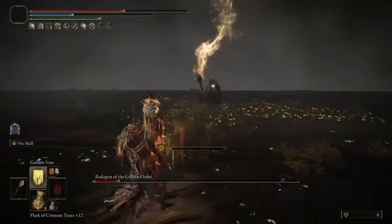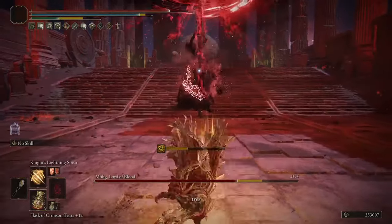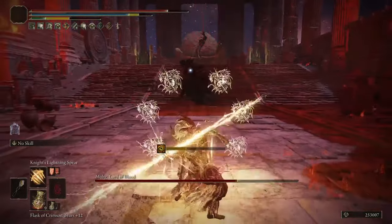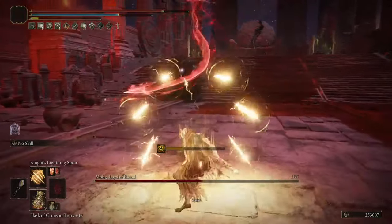We also keep the regular Lightning Spear. It does a lot less damage than Knight's Lightning Spear, but it costs less FP and has a bit further range, so it's nice to use against low HP enemies to conserve FP.